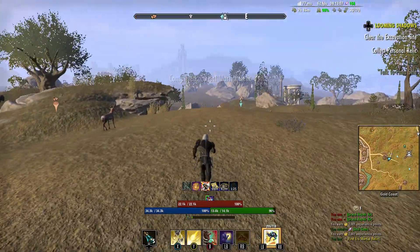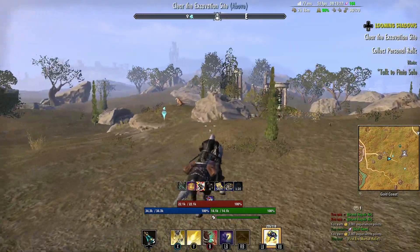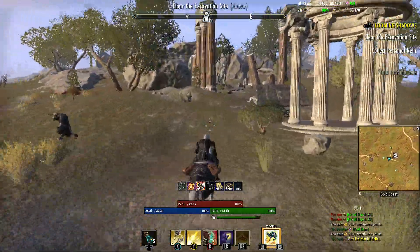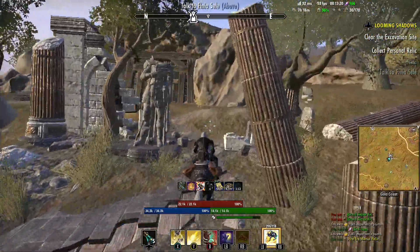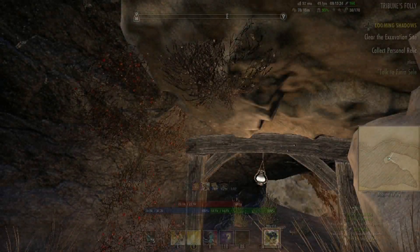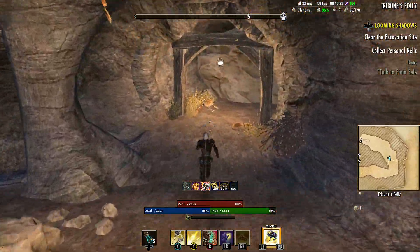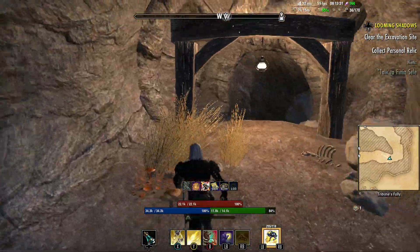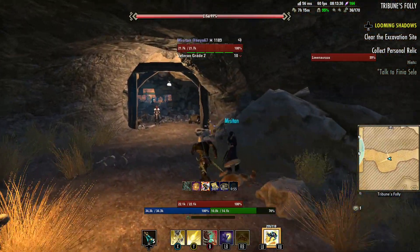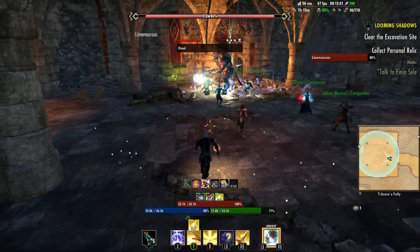Two of the three relics are outside of Tribune's Folly; the third one is inside it. I have also had experiences where I dealt damage to this boss and it did not give me the loot from the boss. He is currently spawned, so we're going to go ahead and engage.